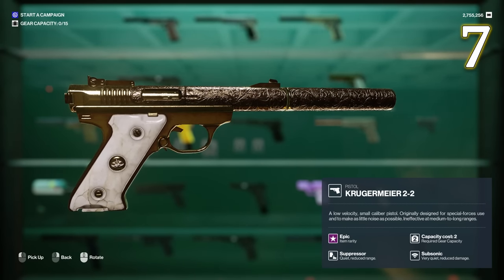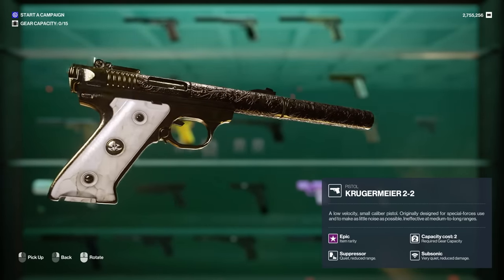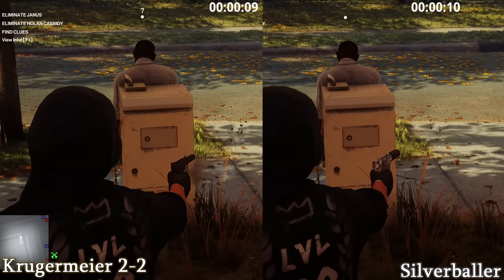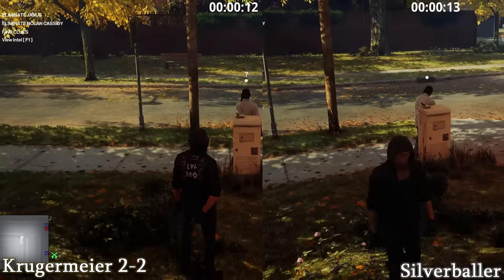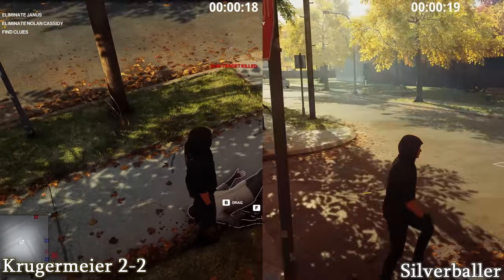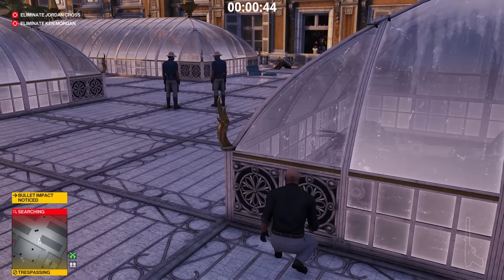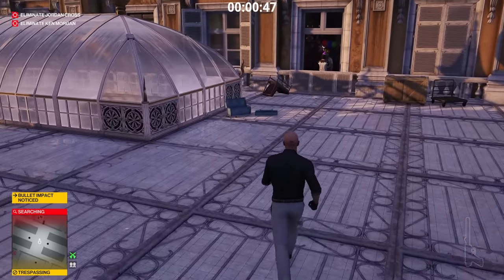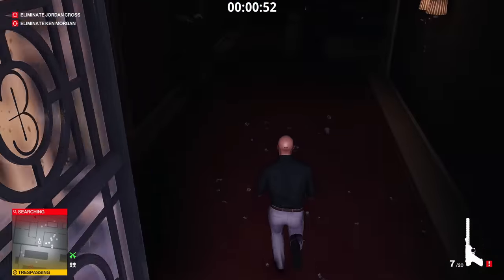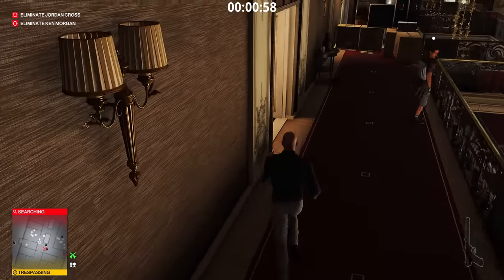Number 7 is a pistol we simply cannot look past, and that is the Krugermeyer. The pistol's special ability is subsonic rounds, making it perfect for close quarter encounters. It will allow you to do pistol distractions at much closer distances and take care of cameras silently. However, it does come with a bit of a drawback. As a stealth pistol, it requires you to use it adequately — you need to kill your targets from behind with an elimination or shoot them in the head. It only has 30 rounds in its magazine and it's by far the most inaccurate pistol in the game with also the least amount of damage.